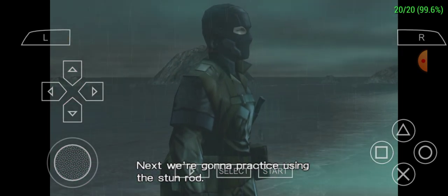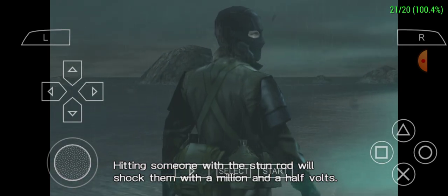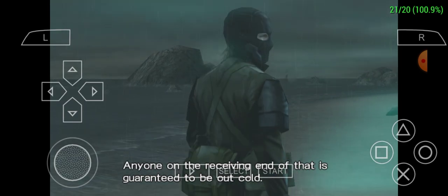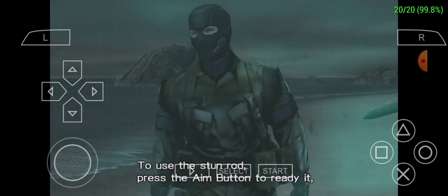Next we're going to practice using the stun rod. Hitting someone with the stun rod will shock them with a million and a half volts. Anyone on the receiving end of that is guaranteed to be out cold. To use the stun rod, press the aim button to ready it.